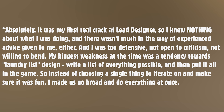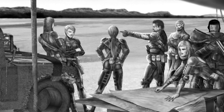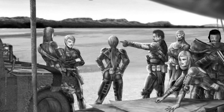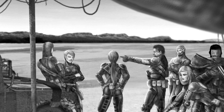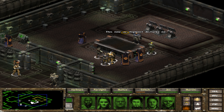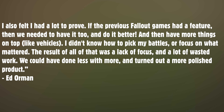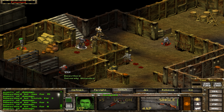Instead of choosing a single thing to iterate on and make sure it was fun, Ed made the team go broad and do everything at once. He also felt he had a lot to prove — if the previous Fallout games had a feature, they needed to have it too and do it better, then add more things on top, like vehicles. He didn't know how to pick his battles or focus on what mattered. The result was a lack of focus, a lot of wasted work, and a product that could have done less with more polish.